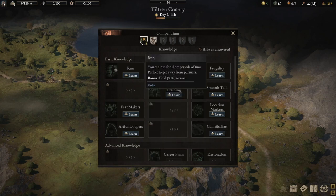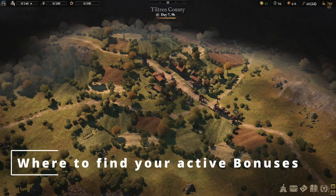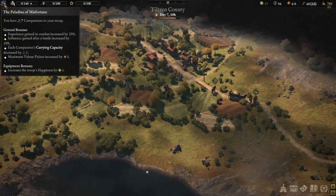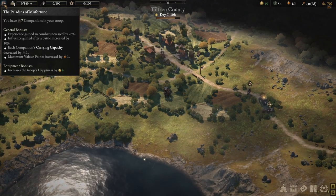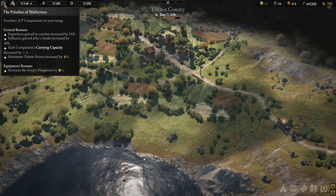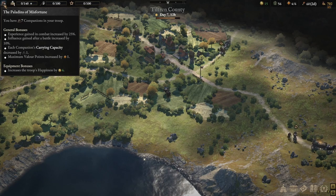The compendium allows you to spend points on things that will make life easier for you in the game. For example, I can learn run, which will enable me to move faster around the map. Once you gain knowledge points, I would suggest having a look at what you want to spend on, how you want to dictate your gameplay, and how you want to make it more fun for yourself. Also useful to know: if you hover over the top left icon showing your number of troops, it gives you a summary of all the bonuses currently applicable to your troop members, which is helpful as you get further along the game and start gaining more and more bonuses.